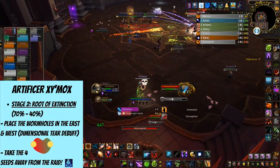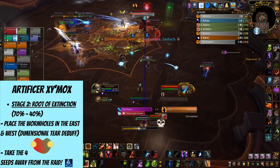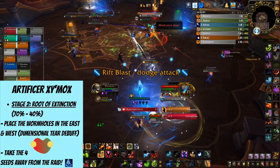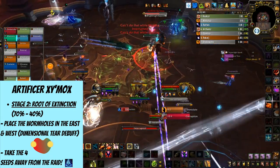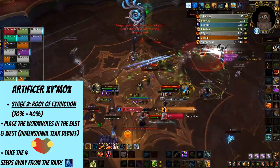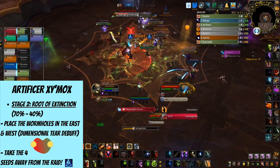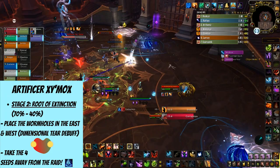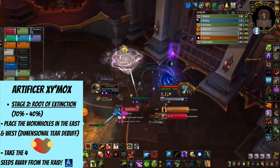The second stage, defined by the relic called Root of Extinction, lasts from 70% to 40% HP. You'll know it begins when you see a staff floating in the air above the center of the room. Here you also need to position Dimensional Tier in the far west and east, just like in the previous stage. The raid needs to be positioned near one of those wormholes. A Seed of Extinction is going to spawn, and one player needs to pick it up and use the wormhole to take it to the other side of the room, far away from the raid group.